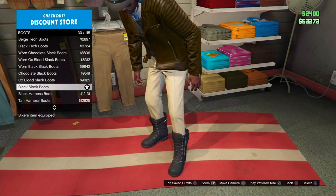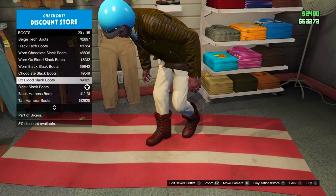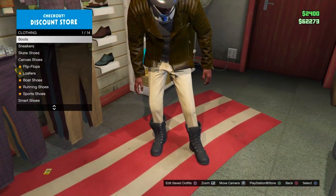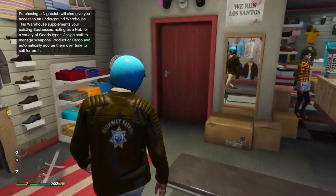For your boots, you're gonna want the black slack boots — that's number 30. Just scroll down a little ways and you'll get to them. The black slack boots look the best for this outfit, especially for a motorcycle cop look.